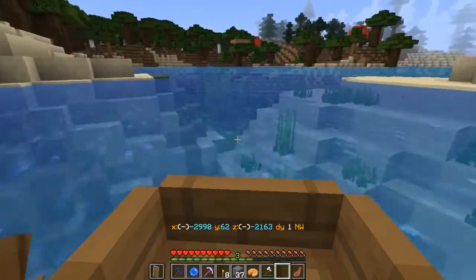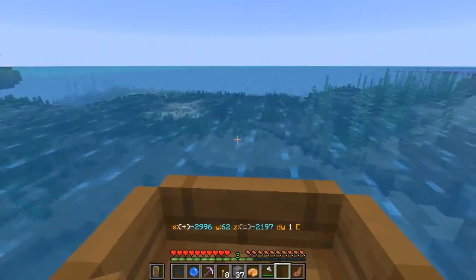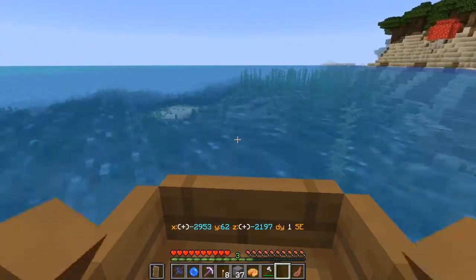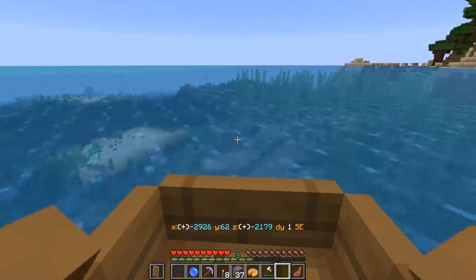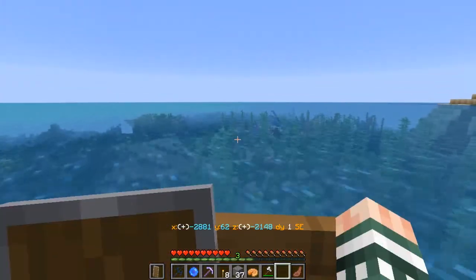Sunken ships — sometimes you get sunken ships inside of rivers or something like that. That's a rather precarious piece of land. We need to go down to about minus... So we are going south-east.